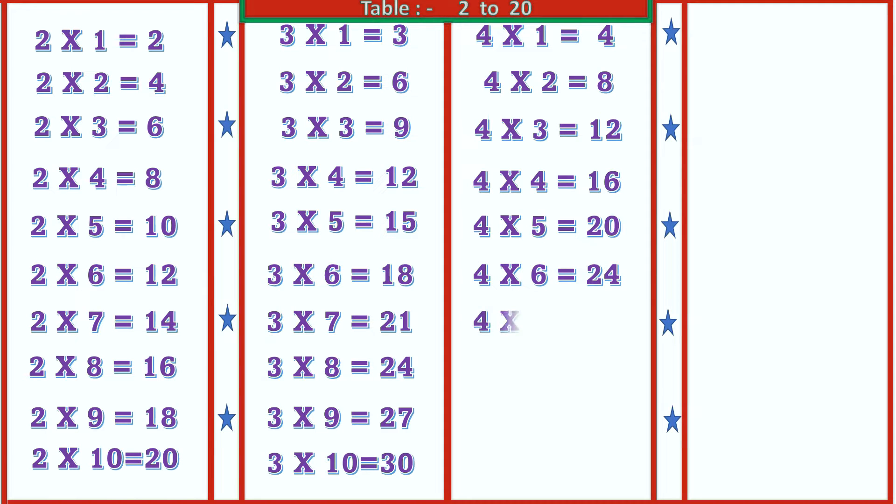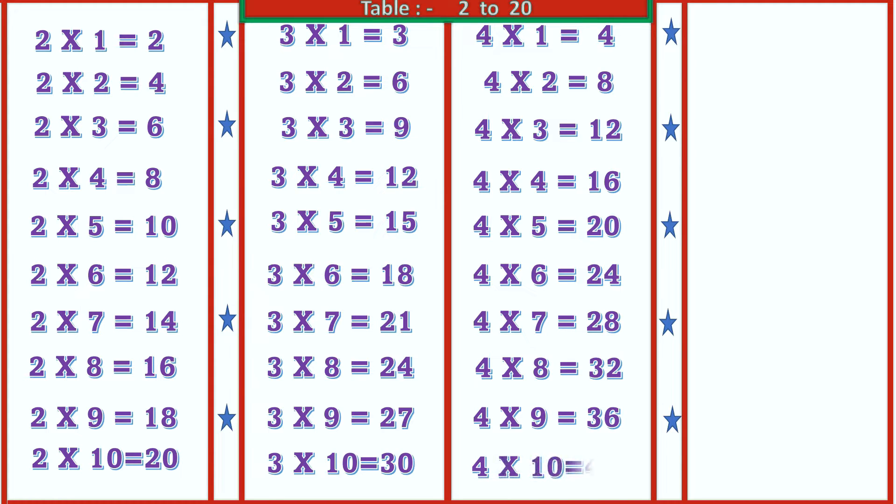4 7's are 28, 4 8's are 32, 4 9's are 36, 4 10's are 40.